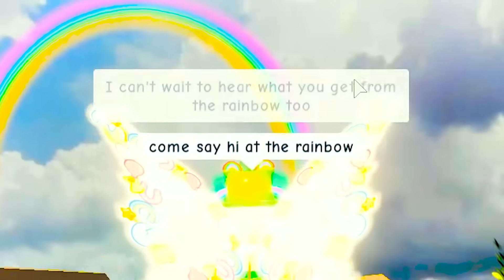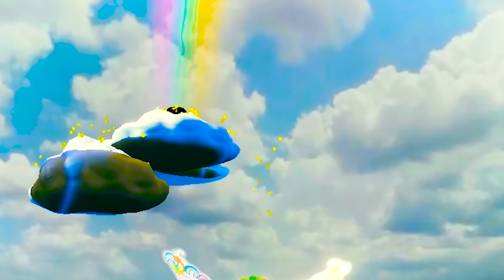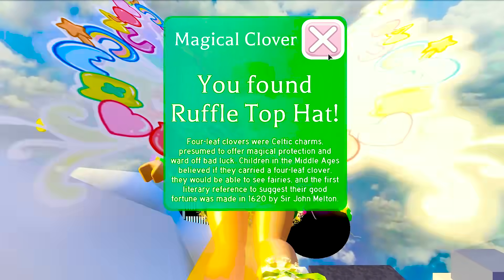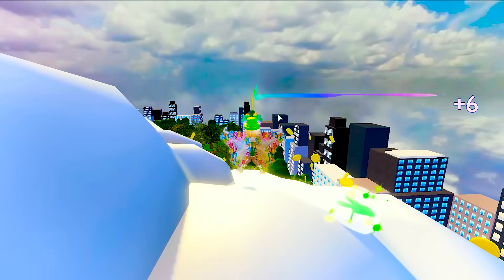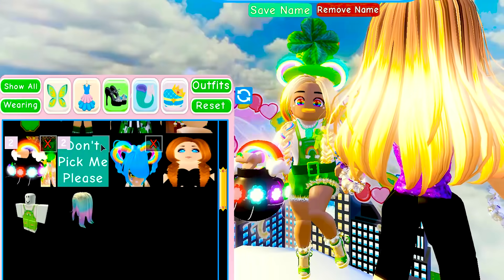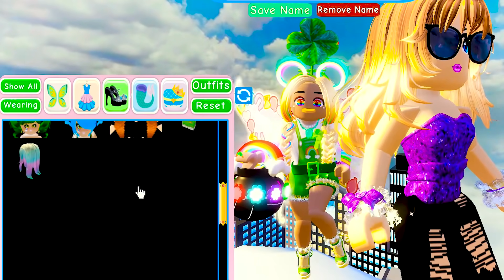Oh I cannot wait to hear what they get! Come say hi at the rainbow — there it is! There's like so many coins — looks like I've just fallen off the cloud! Collect the coins! Found the ruffled top hat! Yes! Oh yay! I got the ruffled top hat! Let's take a quick little look at what it looks like. I'll take off the lucky hat — ruffled top hat!